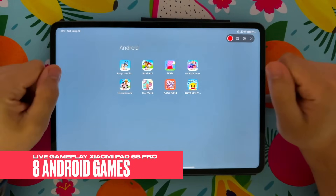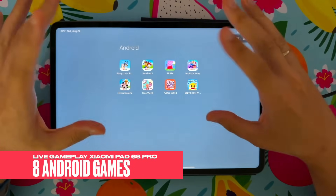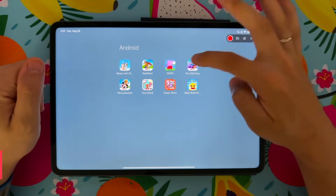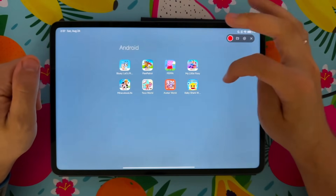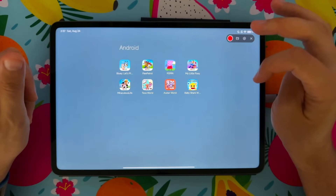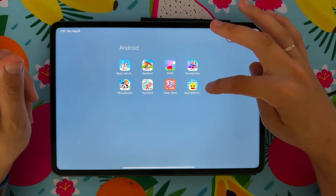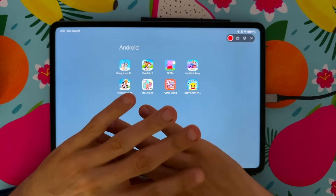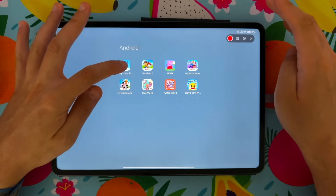Hello my friends! We have an Android games tablet — a new Xiaomi tablet. We're going to play Bluey, Paw Patrol, Peppa Pig, My Little Pony, Miraculous Ladybug, Toca Boca Life, Avatar World, and Baby Shark World. We're gonna play all these games — watch till the end to see every game. Let's start with Bluey!